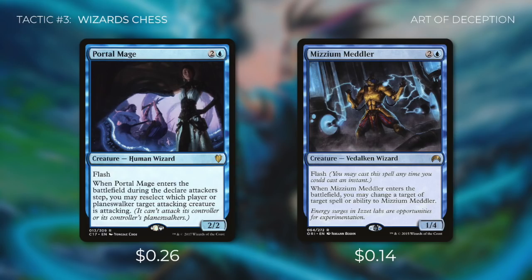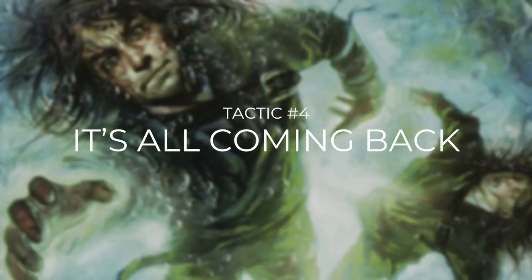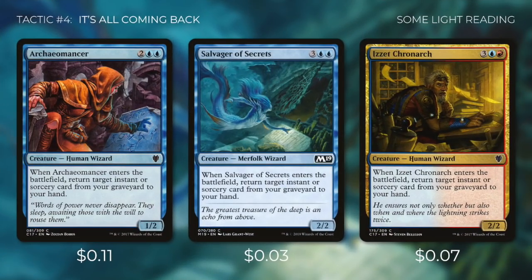Tactic number four: It's All Coming Back. Since we cast a ton of instants and sorceries, wizards that recur those cards are huge additions. Whenever Archaeomancer, Salvager of Secrets, or Izzet Chronarch enter the battlefield, they return a target instant or sorcery from our graveyard to our hand. This is crucial for getting back key cards. We also run flicker effects that exile and return these creatures — when they come back, they retrieve a card again. Additionally, copy effects create token copies; those tokens also trigger the ETB, letting us repeatedly recur and recast spells, pumping our team via Ataliz each time.